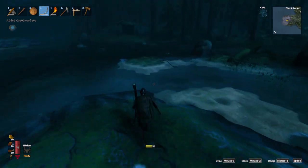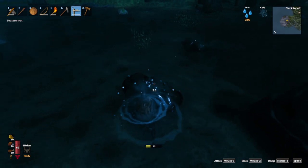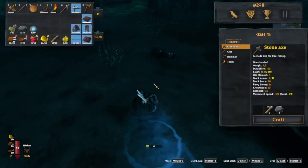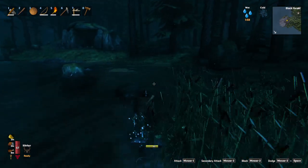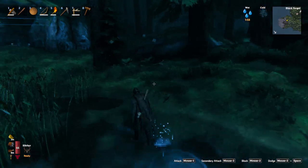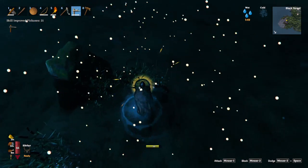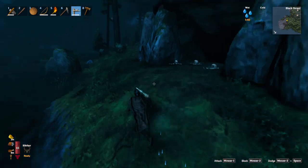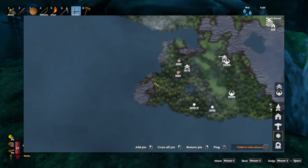Okay, we saw some tin as we came across, right over here. The one downside to mining tin - you don't always actually get it. There we go, we got some tin. Let's just mark this one with my poorly spelled marker. That might also be a troll cave to be honest.